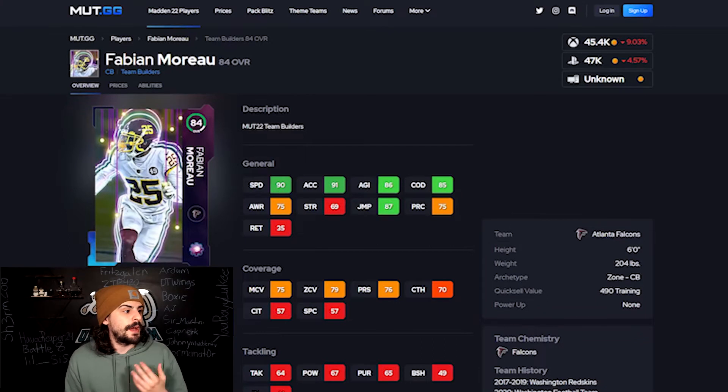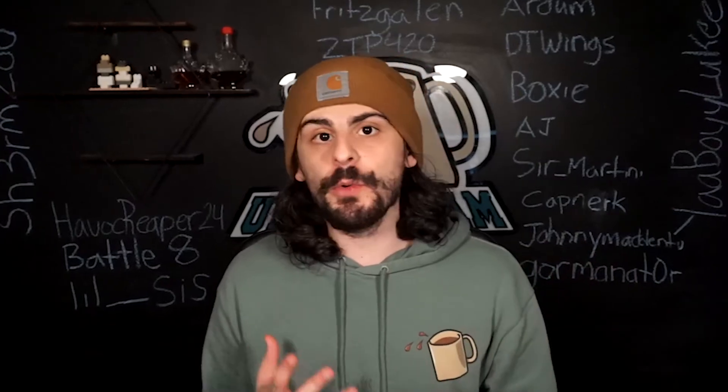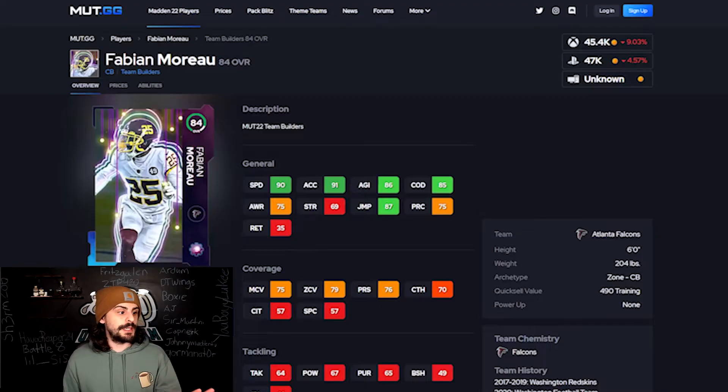The next one is Fabian Morrow. He's another cornerback, six feet tall, 90 speed. His jumping is 87. This card will also be another really good budget beast early in the year, especially with that 90 speed. It won't get beat too much when you have a receiver running a streak or whatnot. This is my fourth choice. If you want another corner, it's going to be right here.